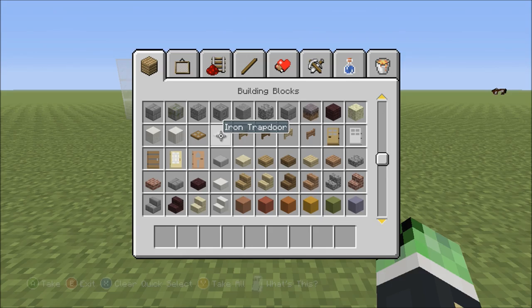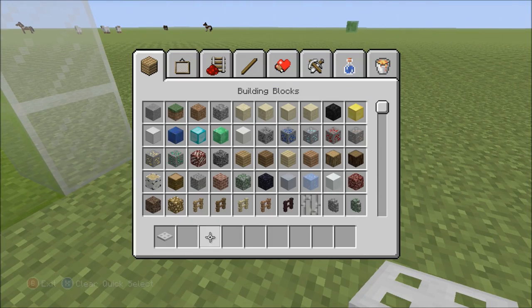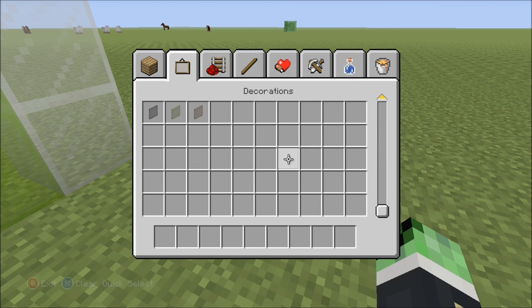Iron Trap Door - what the heck? How does that work? And they changed the way panes look, which I like because it's better. We didn't get new trees - sadness, which sucks.